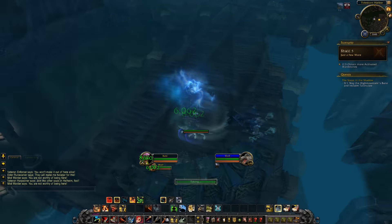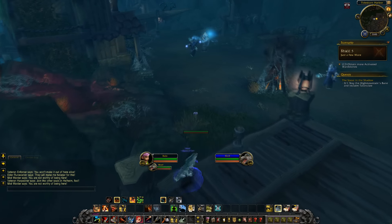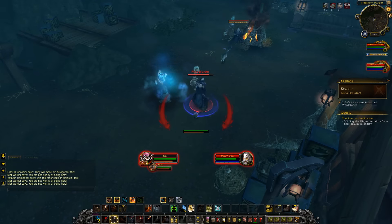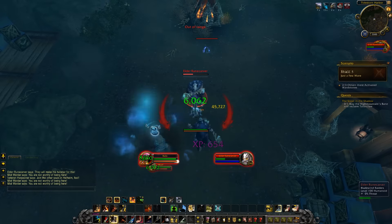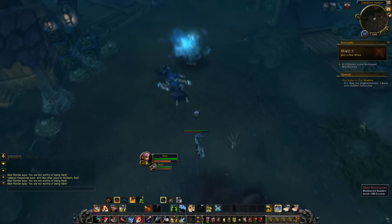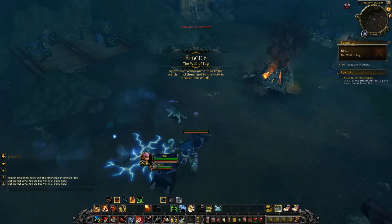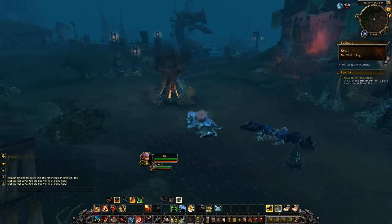It's such a huge difference — when you get the procs and your Mongoose Bite keeps resetting and stacking versus when it's not going on. That was the worst Disengage I've ever done. More Mongoose Bites — I'm stacking it up, we're at full Mongoose Bite stacks now, hitting for 50k! That's cool. That thing is going to start hitting so hard once you start getting geared up. The wall of fog — Apatai and Woohoo are near the wards, we need to find them and find a way to breach the wards.